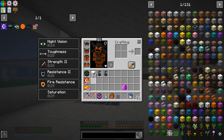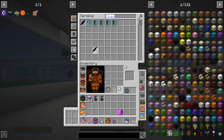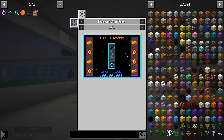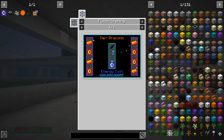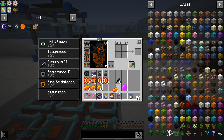I went ahead and crafted up all the awakened cores we needed, and we have the awakened draconium. The replicator made a few extra chaos shards but that's fine. We now have eight chaos shards and eight sets of the other materials. We can go ahead and make the chaotic cores right now - one, two, three, four, five, six, seven, eight - yeah we have everything we need.